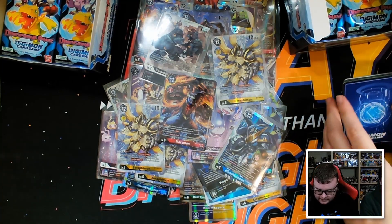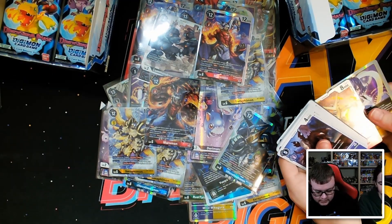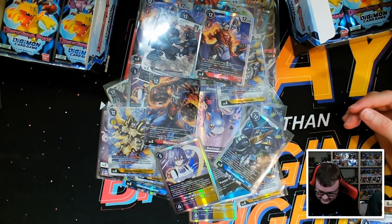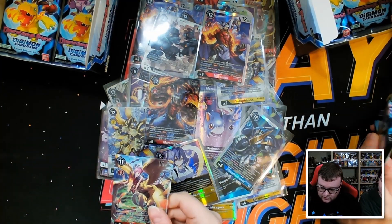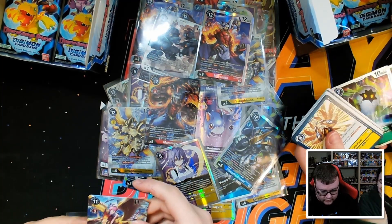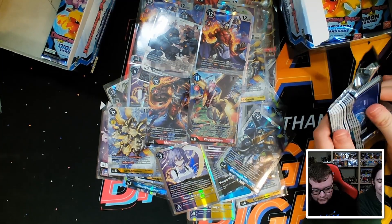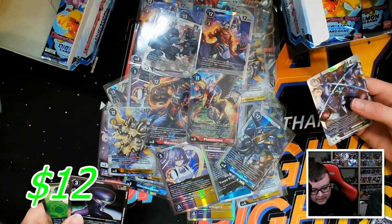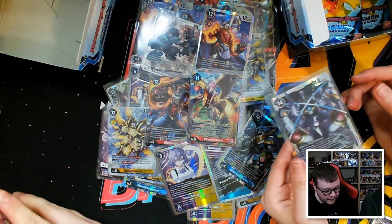Four packs left. There's the regular Marsmon — Marsmon is one of my favorites. Of course wifey pulls the Miri. We have an alt art Phoenixmon — very very nice! Again the Digimon is smooth and the background is textured, absolutely beautiful. Two packs left to pull a gold — not in this one. That's the regular art of the secret rare Galactamon.